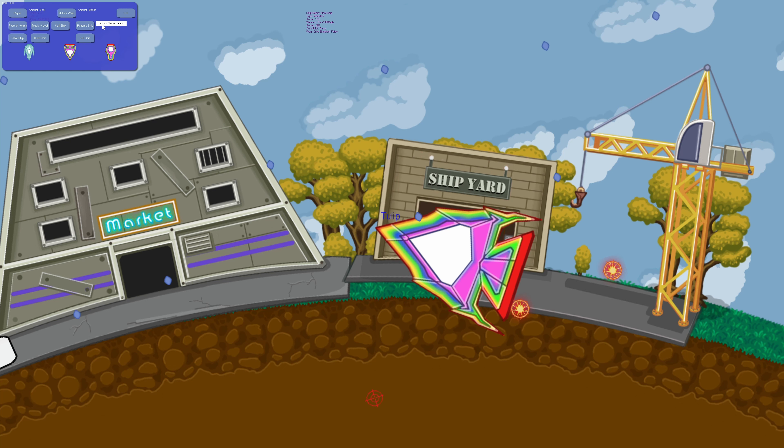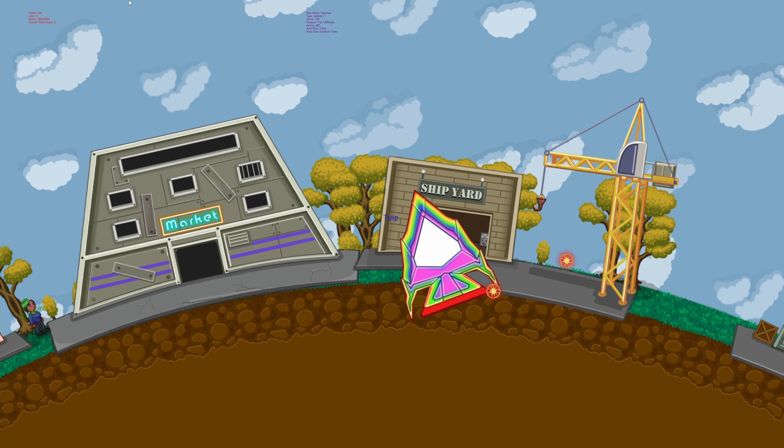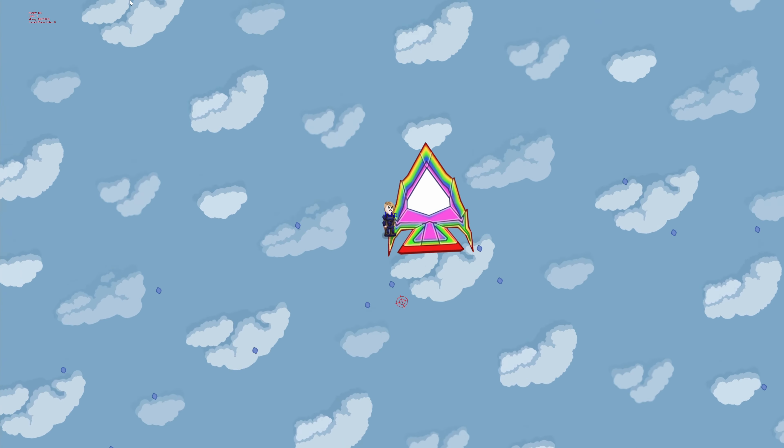...if your ship had a very unique modifier that you don't know if you'll ever be able to get again, and you have it saved from the shipyard, you can just reapply it and it'll recreate the ship exactly with whichever modifiers you have on it. So this is a way to always have that configuration on standby.